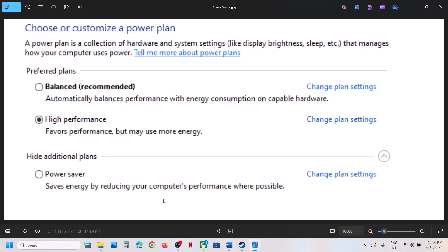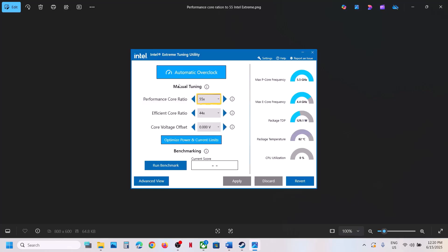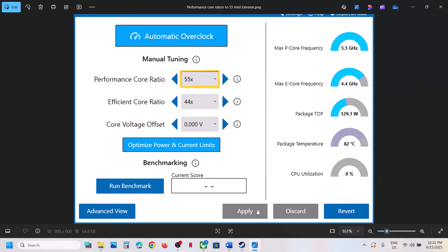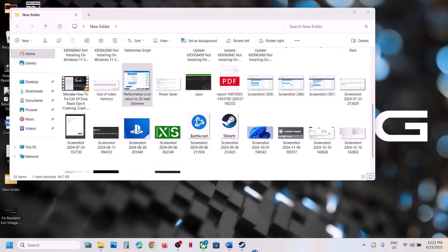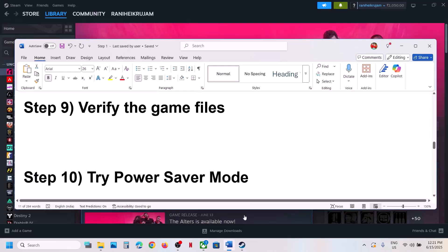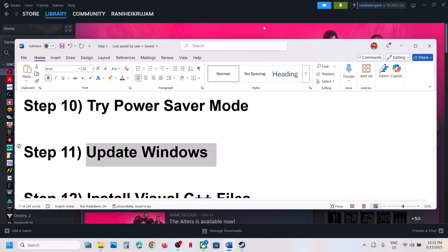If you are using Intel Extreme Tuning Utility, go to Performance Core Ratio and try lowering it. For example, if it is set to 58x or 57x, try 56x, 55x, or 54x — lower the Performance Core Ratio, hit Apply, and then launch the game and check.